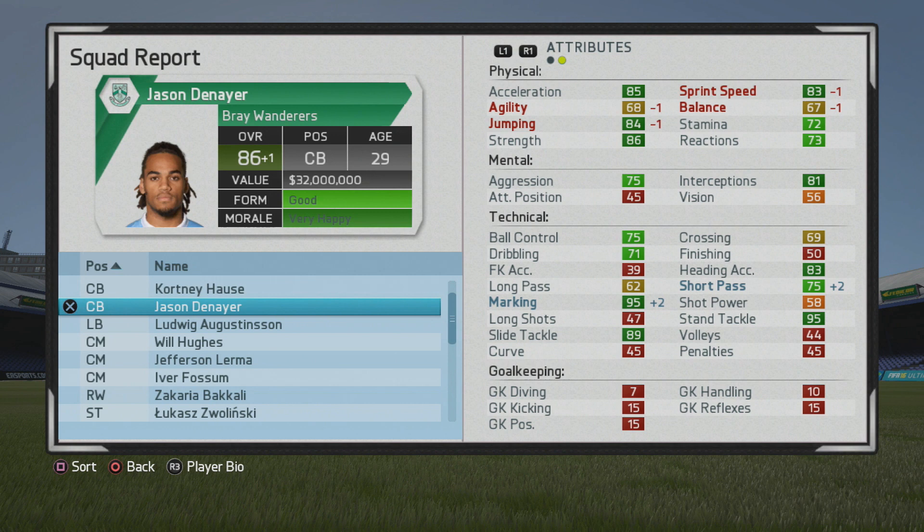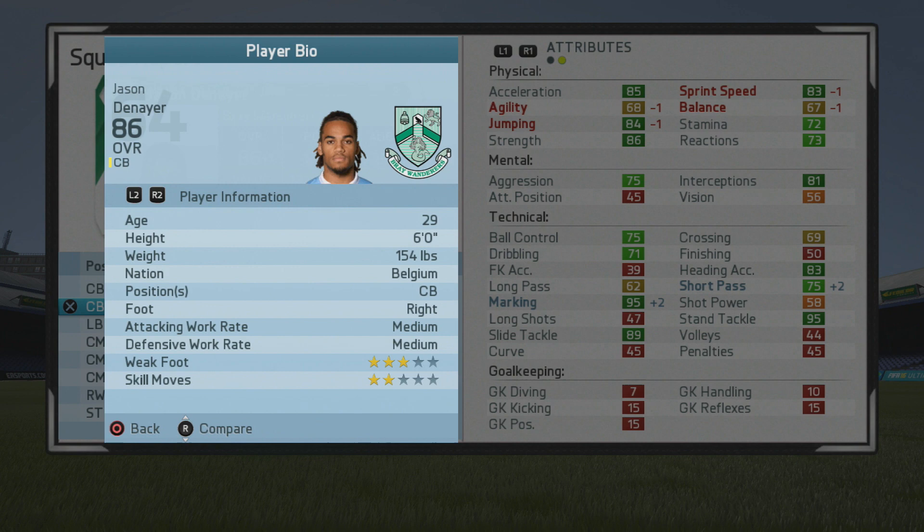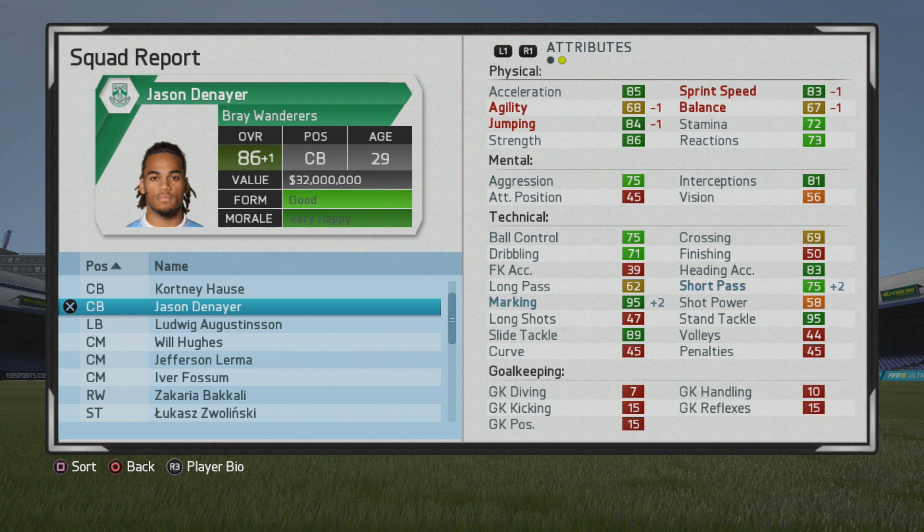He could probably play a bit out wide if needed. You'll see him here capping at 86 overall, age 29 — pretty solid. I think he could fill in out wide as well if necessary, with some decent ball control, dribbling, and his crossing is okay — adequate. A really solid player: six foot with a lot of pace, good jumping and strength, as well as good marking, tackling, and heading accuracy.